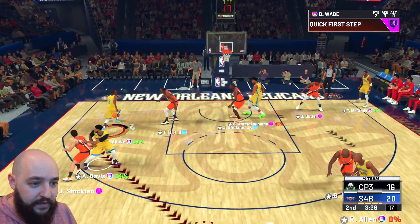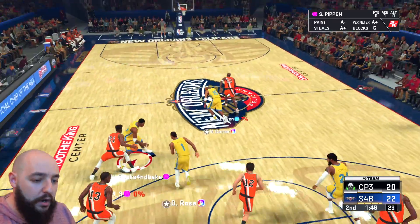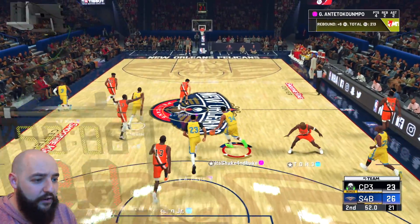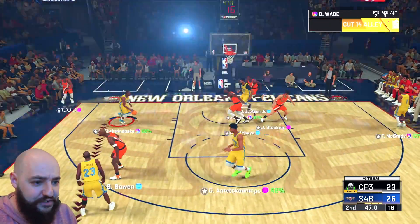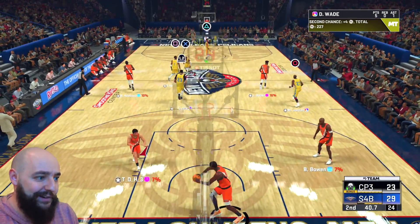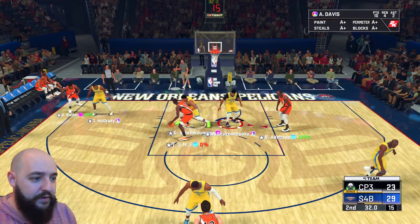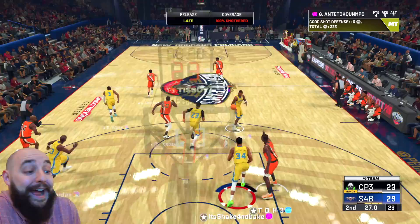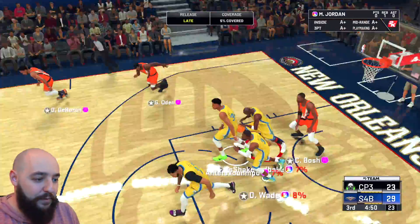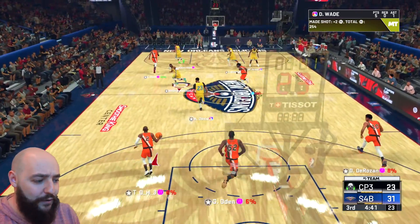Let's see if we can get AD involved in a pick and roll situation for a lob. There you go — that's a foul even though it says wide open. He's at point guard position. Dunk it — oh damn, blocked, but Anthony Davis scoops it back to D-Wade, green light. Gotta remember he's at point guard not shooting guard. I brought in Michael Jordan because why not. Anthony Davis has 12 — that's not enough, we gotta feed and feast with him.